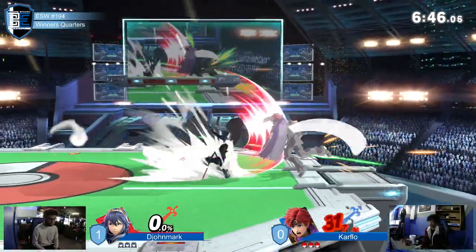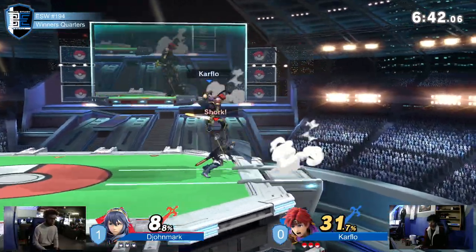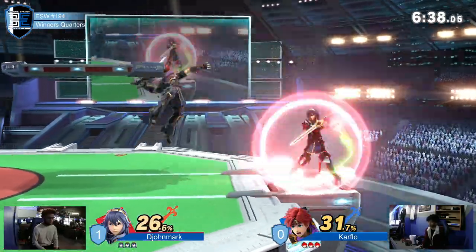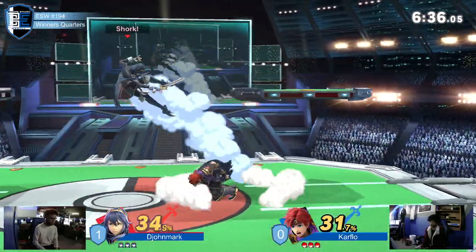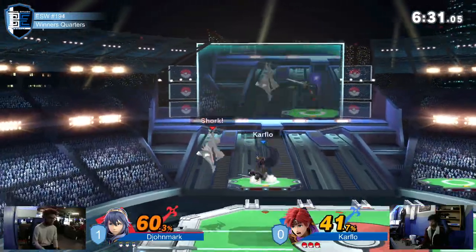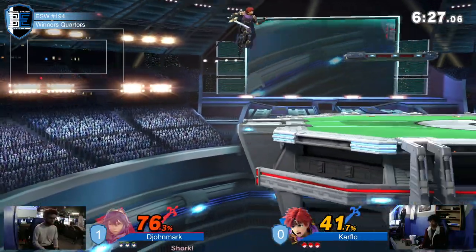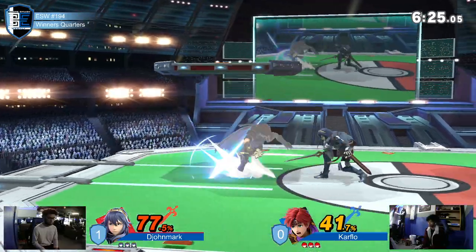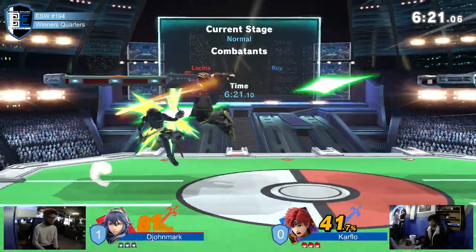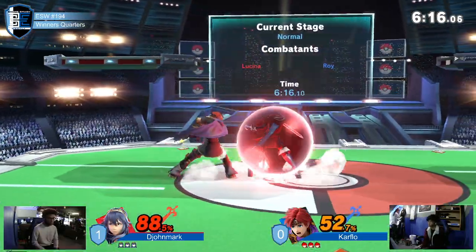Carflow definitely knows how to make a statement being aggressive with Roy here. But this is like the battle of Sword and Shield, essentially. You have that great defense and great spacing options with Lucina, but Roy is all about that aggressive swagger. It's really just going to be a battle of who can get their advantage state going, get the win cons going. It seems like Carflow is locking it down first, but he's got to make sure he's not letting Dijon breathe at all.